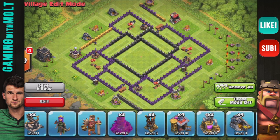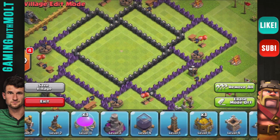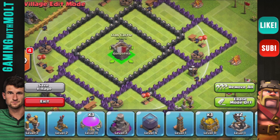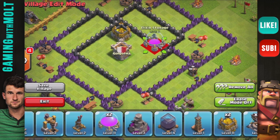We're going to go ahead and jump into this. Since it is a farming base, the town hall is outside the walls as you can see. We are going to go ahead and bring our clan castle right here into the middle.